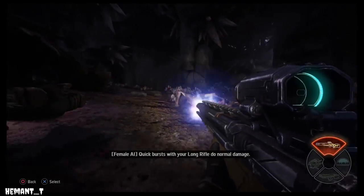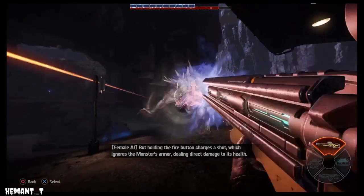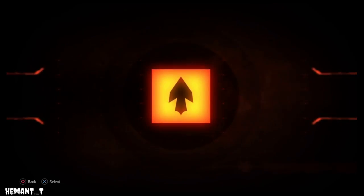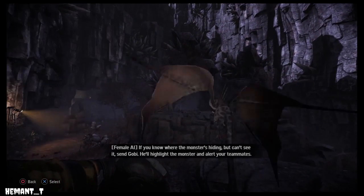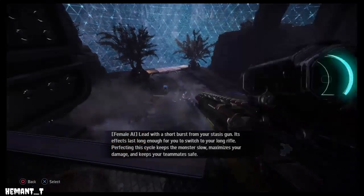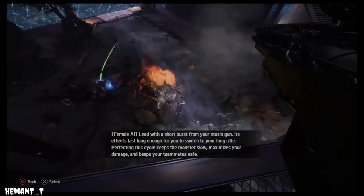Quick bursts with your long rifle do normal damage, but holding the fire button charges a shot which ignores the monster's armor, dealing direct damage to its health. Remember to use your mobile arena. Find long, open paths for Gobi — this maximizes his visibility and the chance he'll find the monster. If you know where the monster's hiding but can't see it, send Gobi; he'll highlight the monster and alert your teammates. Lead with a short burst from your stasis gun; its effects last long enough for you to switch to your long rifle. Perfecting the cycle keeps the monster slow, maximizes your damage, and keeps your teammates safe.